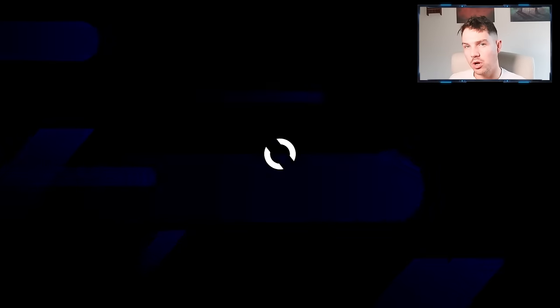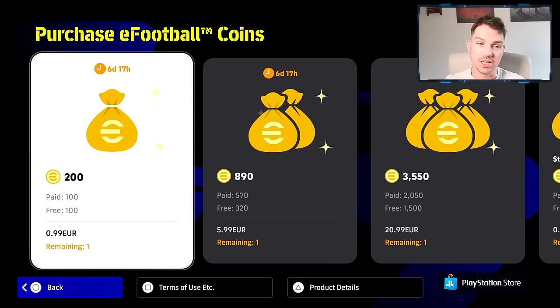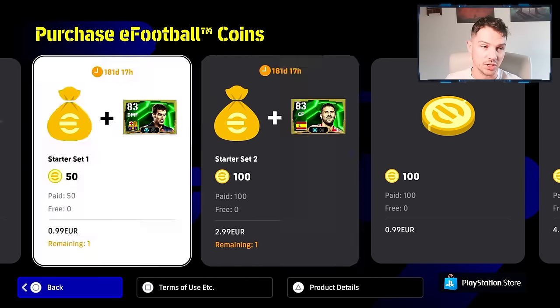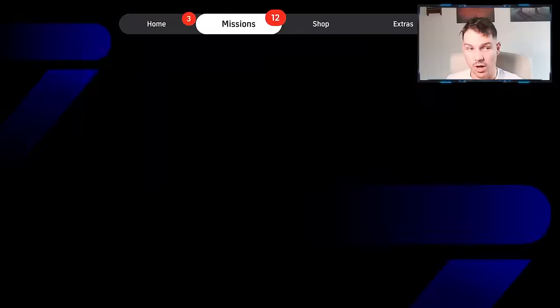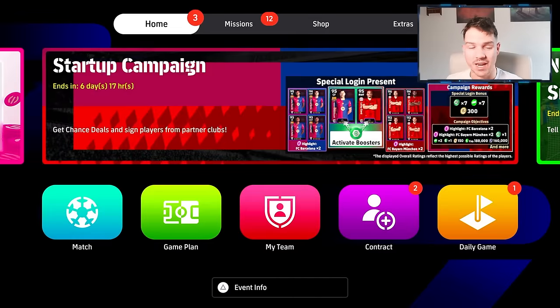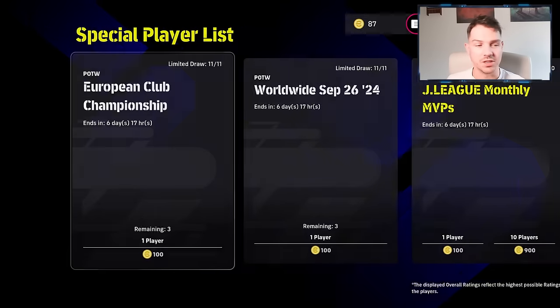The player packs — I think with the eFootball coins, lads, there's two ways of looking at it. I don't know, do people actually like the David Villa and Guardiola packs here? Would they like more packs in this? Or do they prefer just buying stuff with coins rather than real money? It's pretty much the same thing anyway — obviously you can earn the coins a little bit easier. We do have these special player packs in here, and I'm going to do full reviews on these as well.